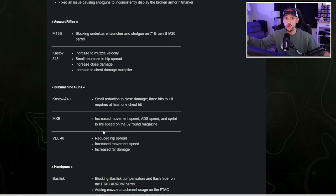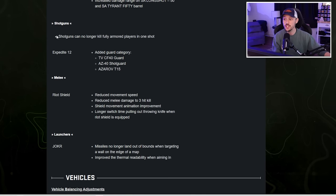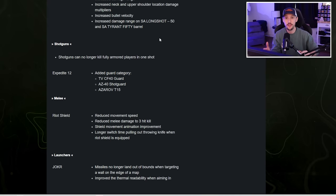The Vel 46, which some of you like using because it is the MP7, was given a slight buff — increased movement speed and increased damage range. Notably, shotguns can no longer kill a fully armored player in one shot. But notice what's not on this list: the RPK, Kastov 762, snipers, Lockman Sub, Fennec — none of those are on this list. So our loadout meta hasn't changed too much.